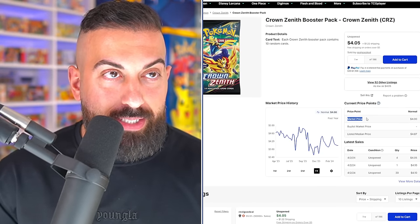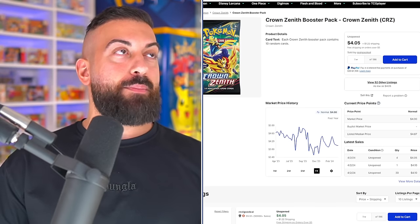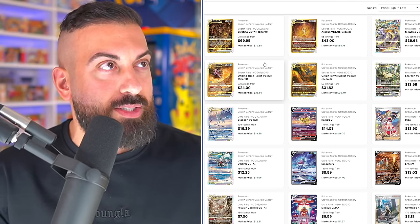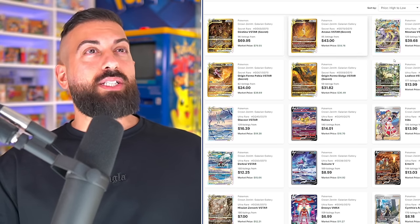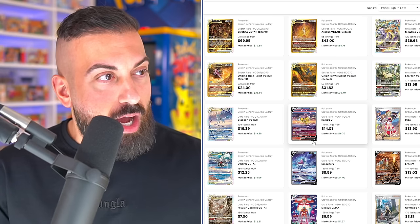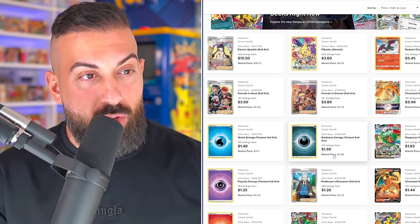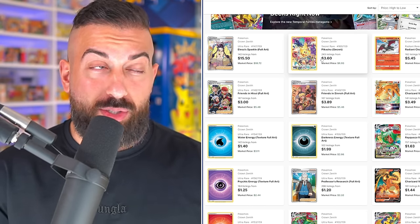Booster packs of Crown Zenith — the market price is $4. Honestly, with the really good pull rate, I think it's totally worth it. Here's some of the cards in this set. You got the gold cards — this Giratina is still like $80. You have the Arceus, that's $60. The Mewtwo V-Star, Leafeon, Glaceon, the Raikou V, the Arita, the Suicune — the list goes on and on. This is just the gallery. And then you have the main part of the set, which is definitely less impressive. It really comes down to that gallery, but you have the Secret Rare Pikachu, which is a really nice card.